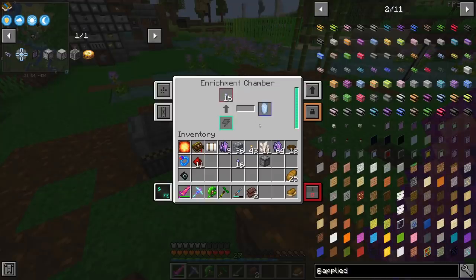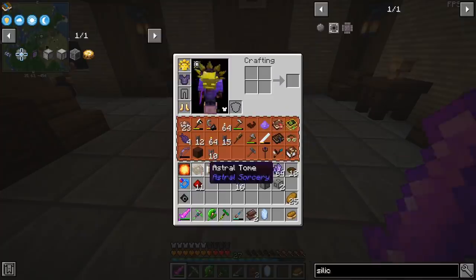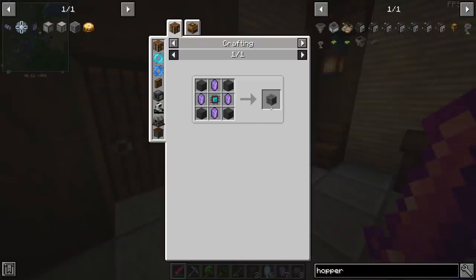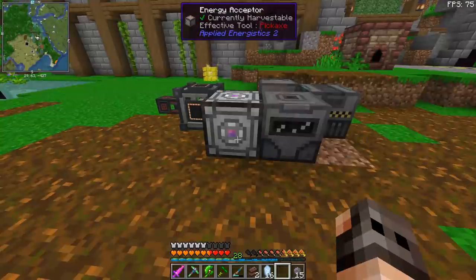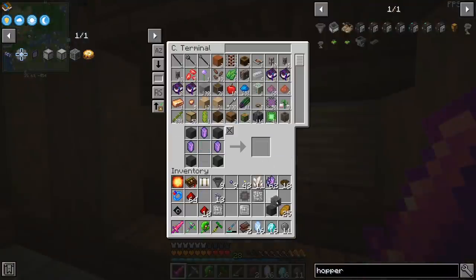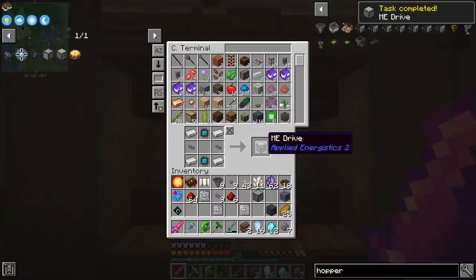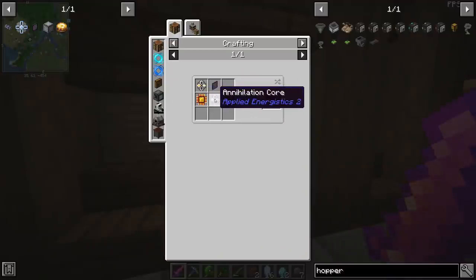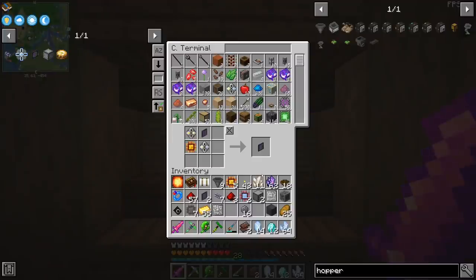It's good to know that we can still grow the seeds inside an enrichment chamber. One thing I didn't check - how do you make silicon? Okay, just quartz. We also don't really need a controller, but it's not the worst thing to have. For that we need an engineering processor. So energy acceptor, some cables, and obviously two inscribers. The inscriber works. Here is the controller - so it's off the list. I'm just going to make two drives. The only thing remaining is a bunch of logic processors and one calculation processor for the ME crafting terminal. It took a little bit of crafting, but this is our ME terminal, and we can upgrade it to the crafting terminal.